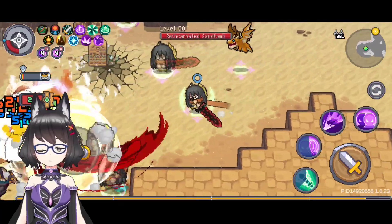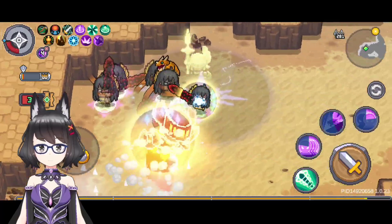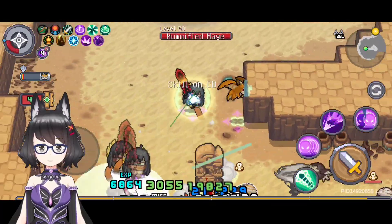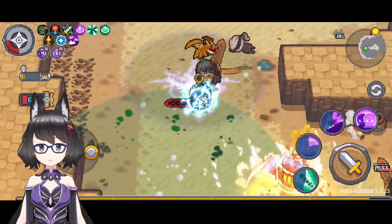Oh wow! Substitution Jutsu is on — this is dangerous. I have to keep my distance from the enemy until this passive skill wears off. If you get hit by a deadly attack while this passive is on, you will die.